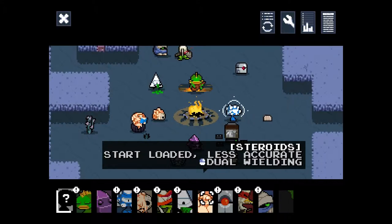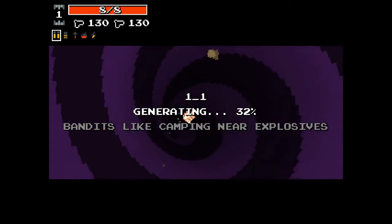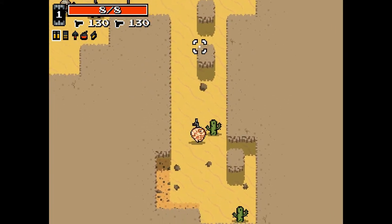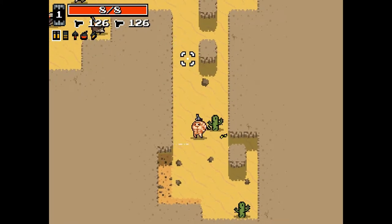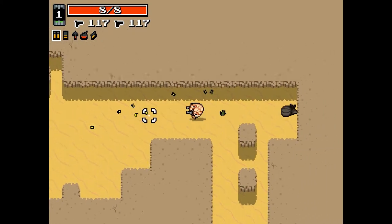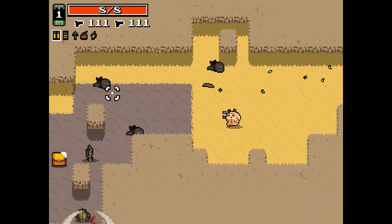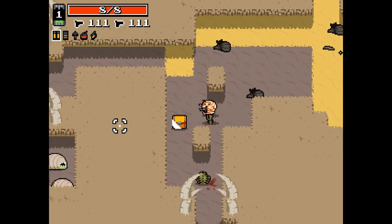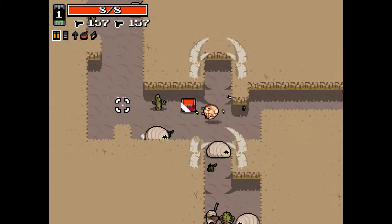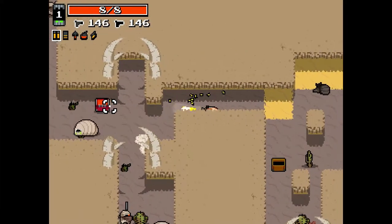So I think I'm going to play as Steroids. Start loaded, going to have two pistols to start — less accurate, those bullets aren't going to quite go where we want them to. And we can dual wield, so we can fire our offhand weapon by right-clicking. That can be a very powerful combination. We can shoot left click, right click, or both. I'm mostly going to forget to use my right-click shot while I have the same weapon in each hand.